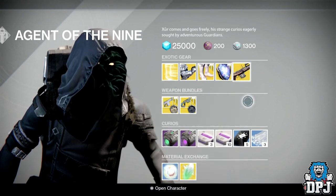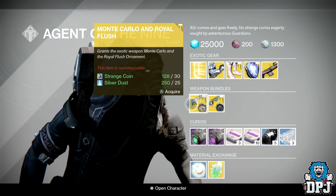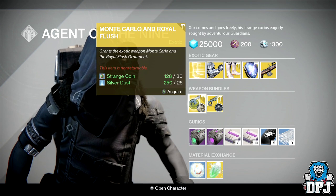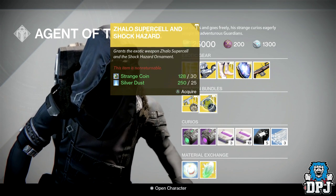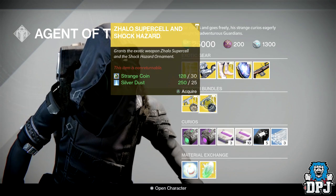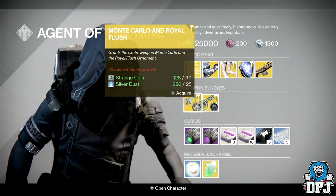These are the new Exotic weapon bundles. We have the Monte Carlo with the Royal Flush ornament — you buy this for 30 strange coins and 25 silver dust and you'll get the Monte Carlo with the Royal Flush ornament already applied. And for the same price we have the Zhalo Supercell with the Shark Hazard ornament. The only ornament I want is the No Land Beyond ornament, and until that comes I'm not purchasing anything.